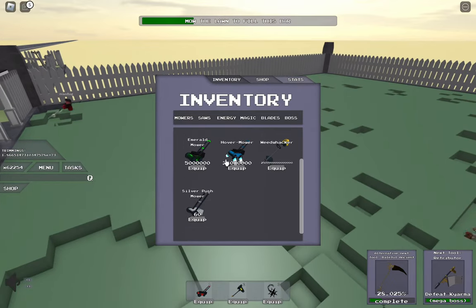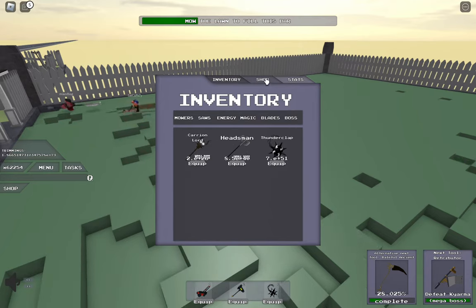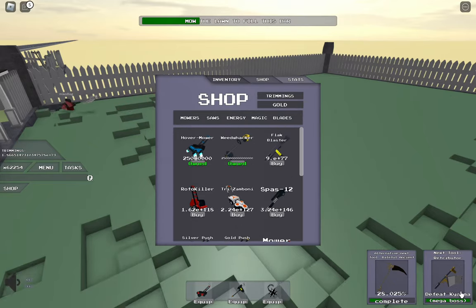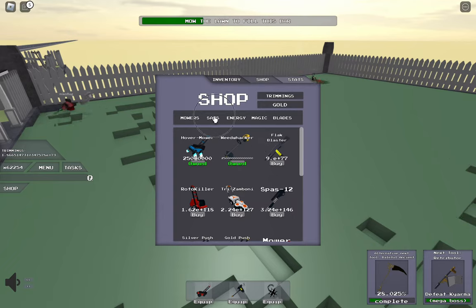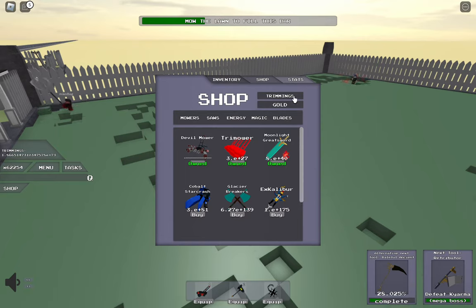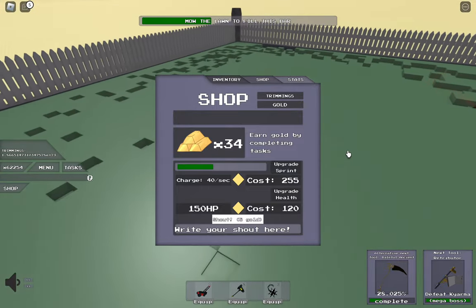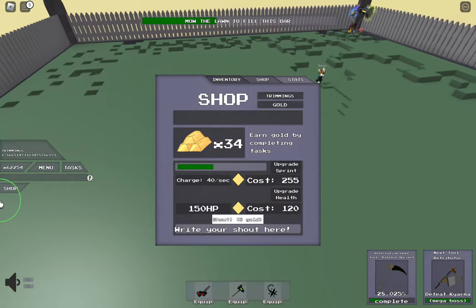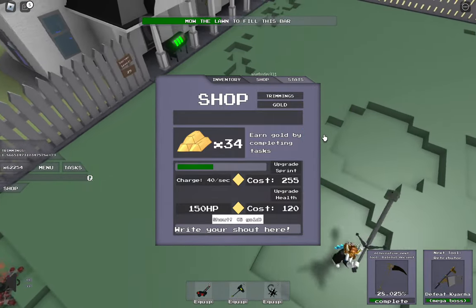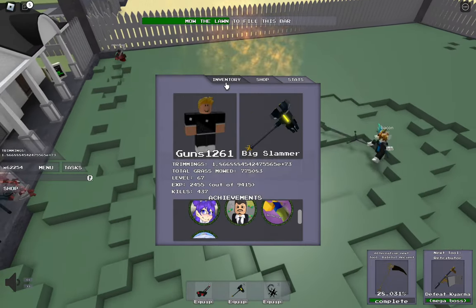If you go to inventory it shows all the things you have: saws, energy, magic, blades, and boss items. If you press shop it shows everything you can buy. After I defeat that boss I'll get the Retributor, and then I can get the Flak Blaster which is even better. The shop also shows your gold and lets you upgrade your sprint, so when you press Q — or the sprint button on mobile — your sprint will go faster than usual. You can press trimmings to go back to the shop, and stats which I already went over.